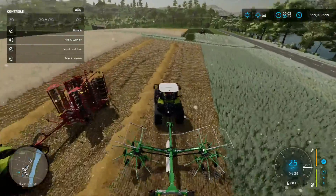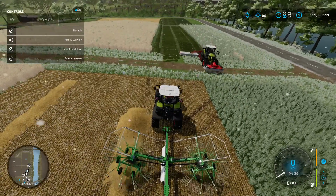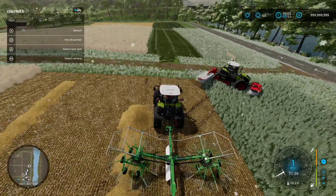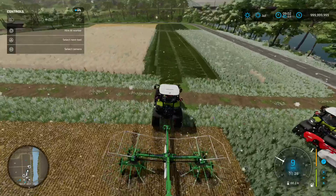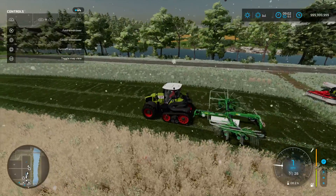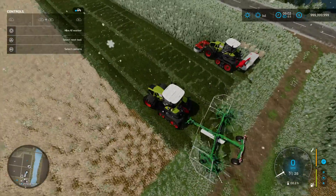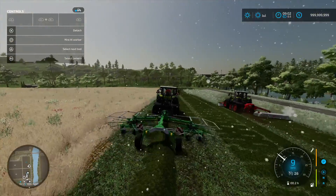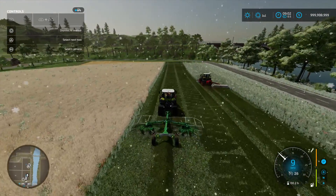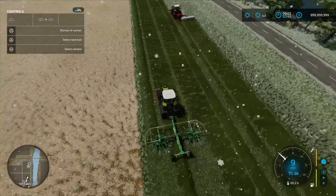Let's go ahead and unfold this, turn it on, and wait for the worker to turn around so we don't get in his way. Now we're going to lower it — I didn't lower it at first, my bad — lower it, and now as you guys can see it's taking all the grass on the left and the right side and combining it all into a single line down the center.